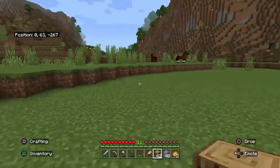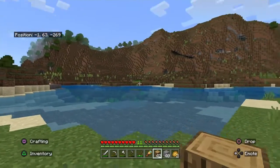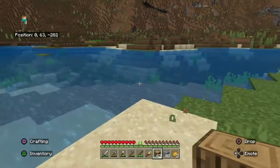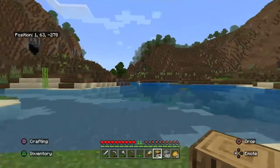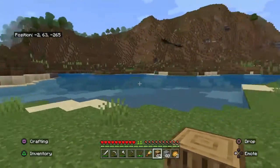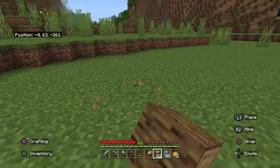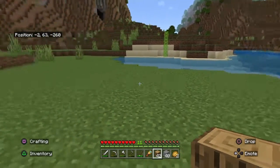I kind of want to put the house around here, near the farm. I'll build a bridge over to that area so I can get around to the farm easily. I'm gonna start building it facing this way.